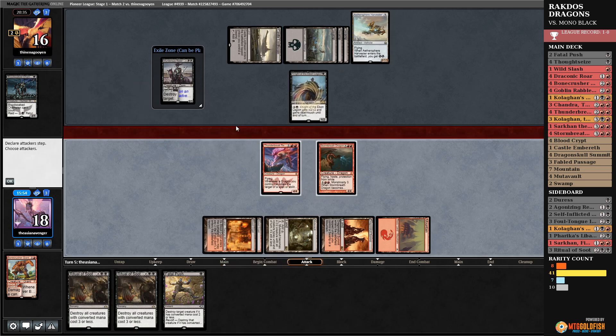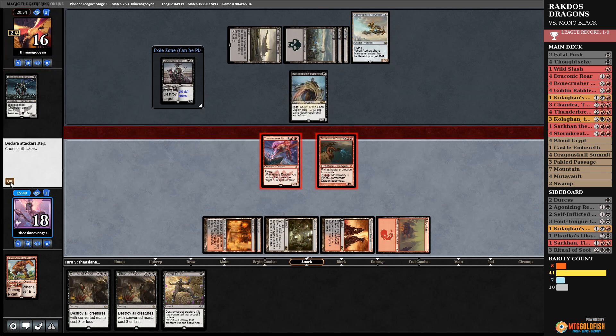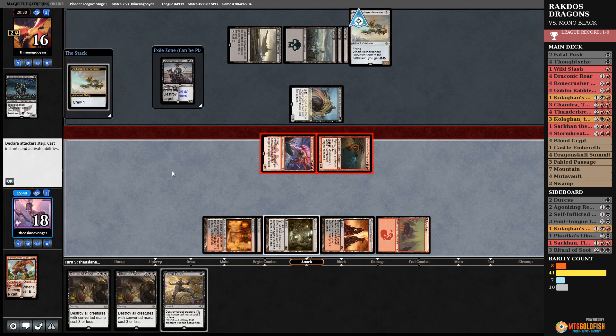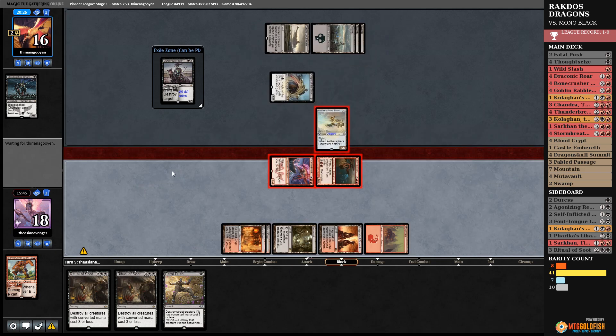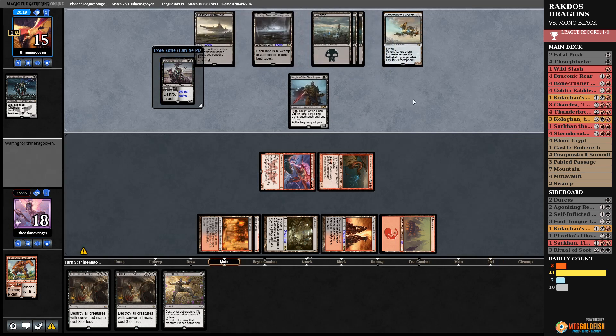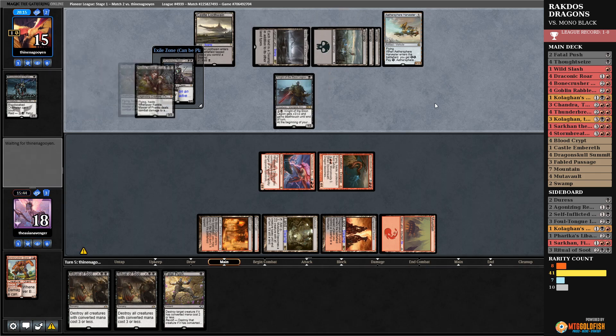I'm going to go ahead and get in there and swing for some damage. They can crew if they want to block — that's four damage in. The only thing I'm concerned about is if they get to Rankle me. And there's Rankle.